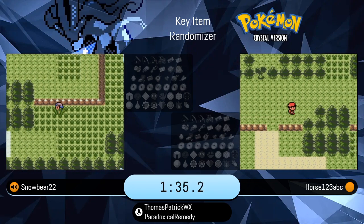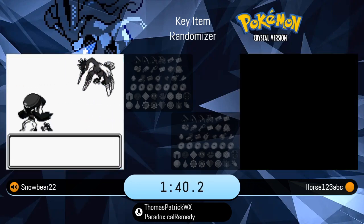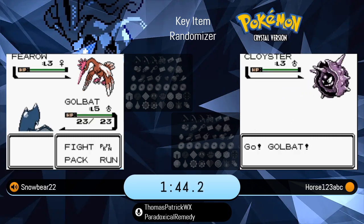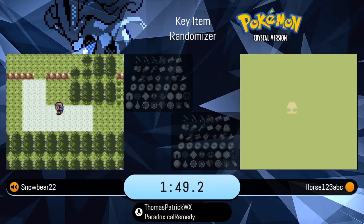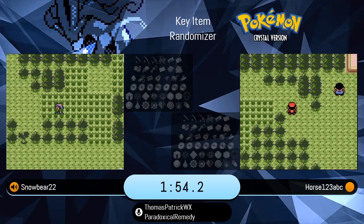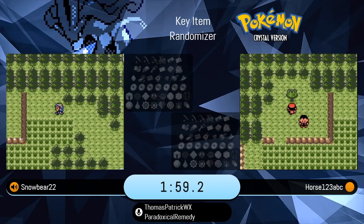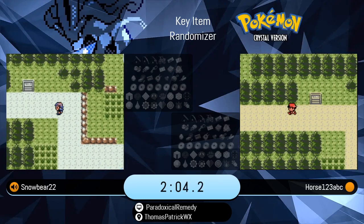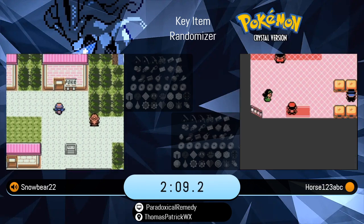So they got a little extra cash in their pocket. All the key items and HMs are shuffled, 26 of them in total. They don't have to get every single one, unlike in the Snowbear Wingage race yesterday where they eventually picked up all 26. They just need all the ones that help them finish the game. All the badges are randomized as well. Off and running — can't catch anything quite yet on Route 29, but we'll be seeing our first set of encounters in Route 30 on their way to Mr. Pokemon's house.